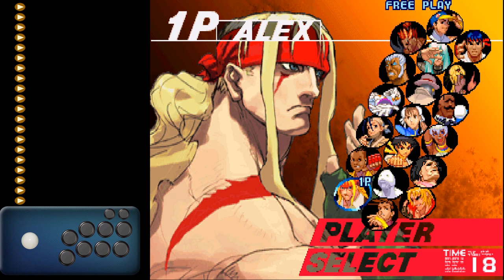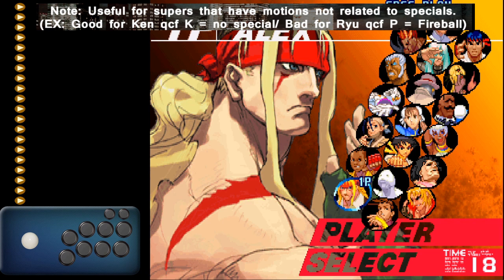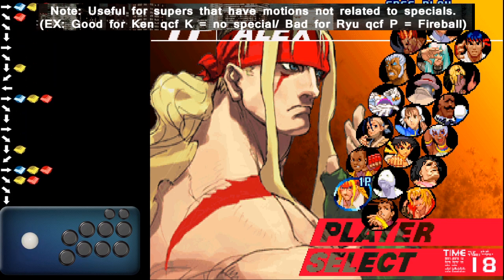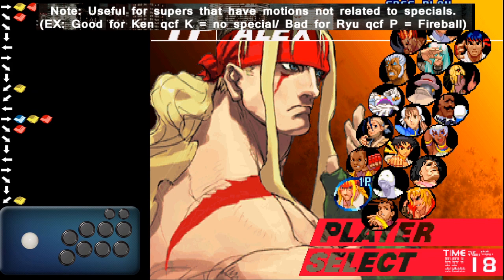Now that we understand the game mechanics regarding the DED technique, it's simply a matter of managing your meter and understanding how much value one normal gives your character in order to commit to the Super. In an example like Ken's, you'll notice that when he uses his Super it's quarter circle forward with kick. Ken has no special in his move list that will commit to anything else if it's blocked — so he can commit to a low forward Super without worrying about a Fireball, Tatsu, or Shoryu coming out, because none of these specials are the same motion as the Super. It allows him to commit to the Super at any point using low forward. Other characters may not be so fortunate.